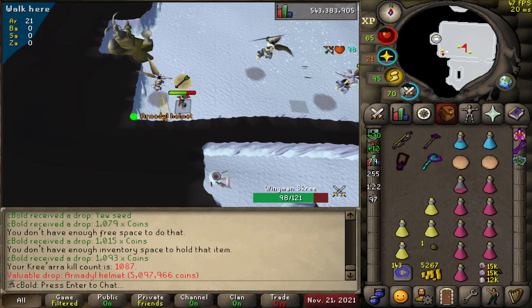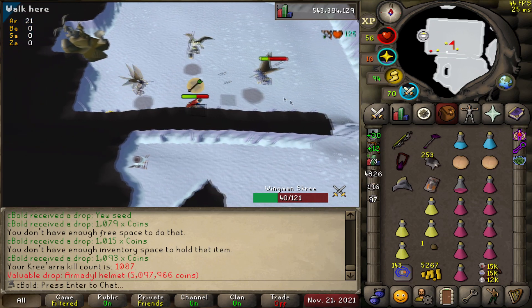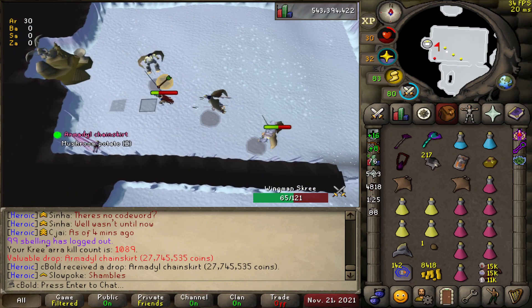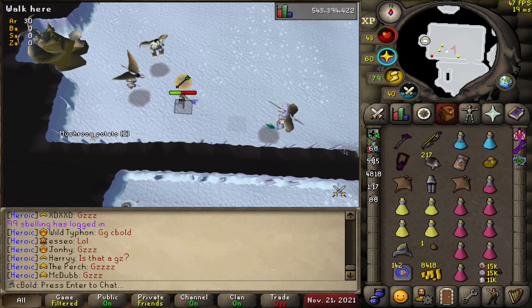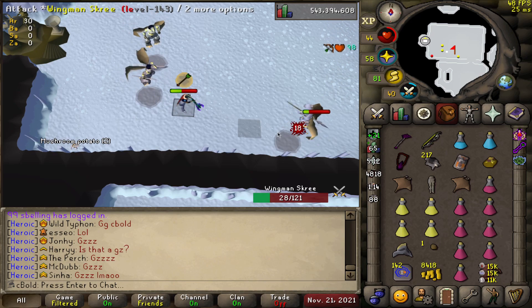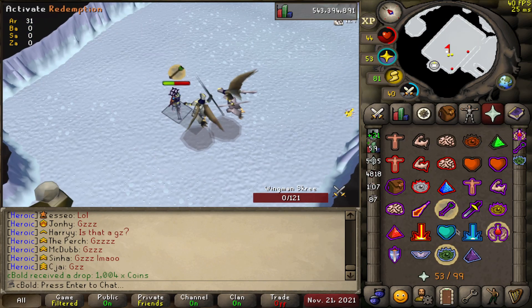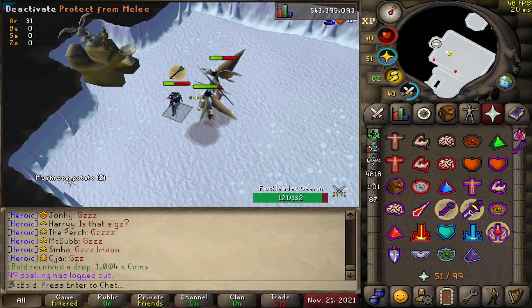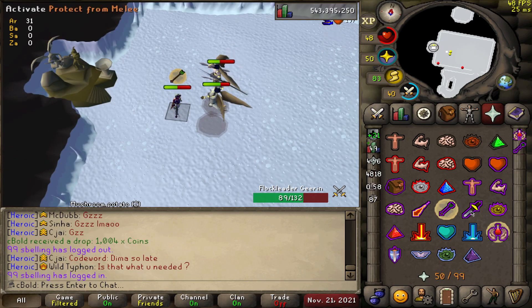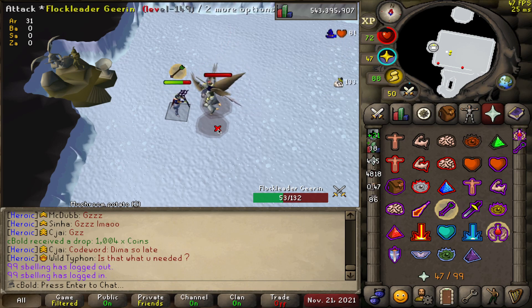We've got another Armadyl helmet for the collection — not ideal. But then the Armadyl chainskirt is obtained! One piece left to get. Two helmets in a row kind of got me down but morale is definitely boosted. We did 1000 KC to get our first Armadyl chestplate; I've just got the chainskirt at around 12 KC. Hoping we don't go another 1K dry for the chestplate.